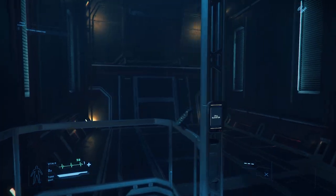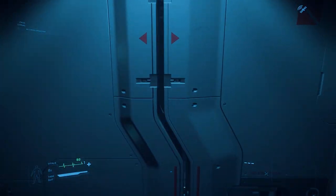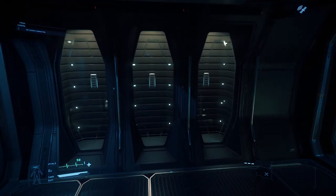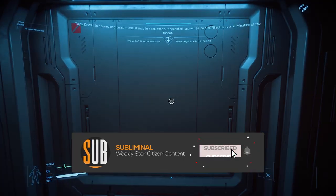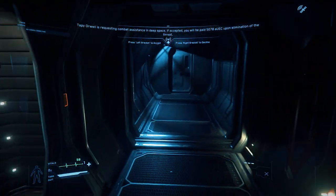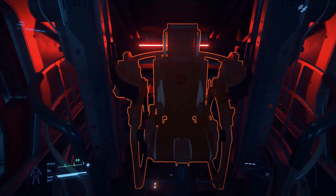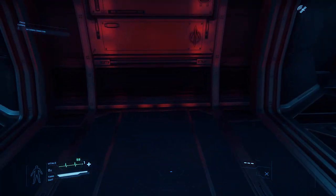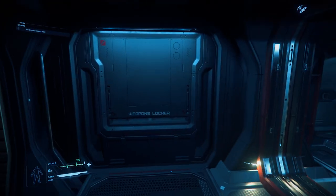These pods are rumored to be detachable in the future. Let's head back up to the catwalk and through pods two and three. Straight ahead we have the main elevator. To our left, there are three escape pods and a large weapon locker. Continuing down the starboard hallway, we'll enter into a room with access to the aft turret. This turret comes equipped with two M6A laser auto cannons. Continuing down the port side hallway, we have another set of escape pods and another weapon locker.